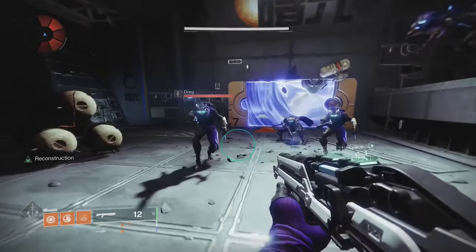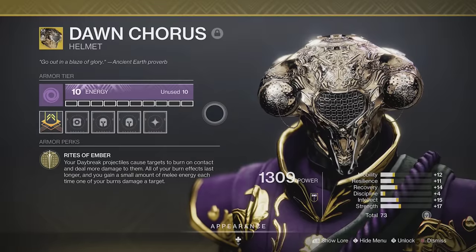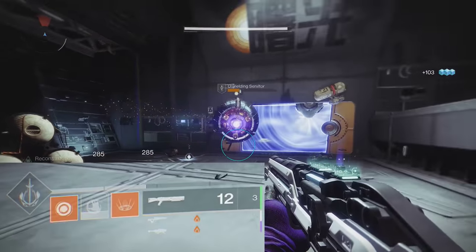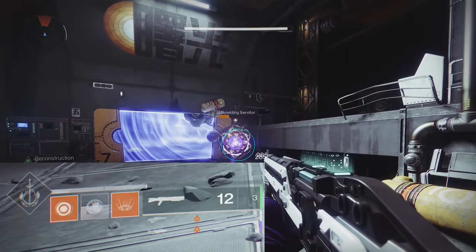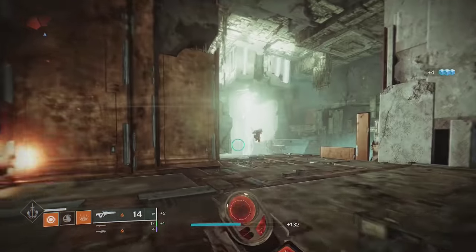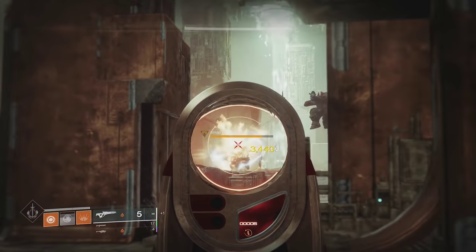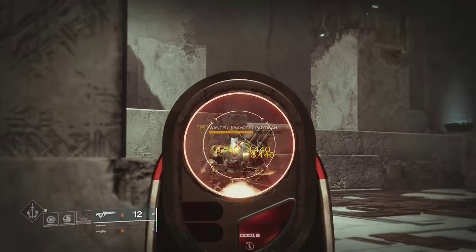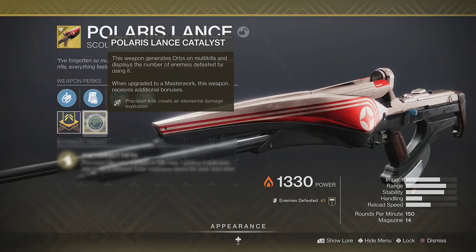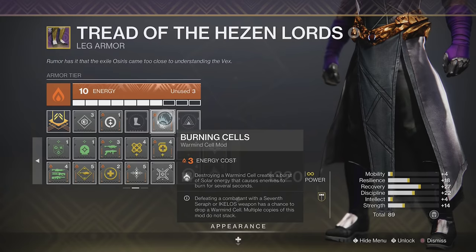Bottom tree Dawnblade creates massive explosions after burning enemies, so we're going to double down on that with Dawn Chorus. This will enhance the Dawnblade super, and more importantly increase the duration of all burn effects, and give melee energy for each tick of burn damage. The melee is OP by the way, so don't underestimate it. There is one weapon in the game that can cause burn damage, and that is Polaris Lance. After getting 4 headshots, the 5th shot will create an explosion that burns enemies. Enemies affected by this burn will also give you melee energy and cause them to explode on death. The Polaris Lance Catalyst also gives it Firefly to create even more explosions. And you know what else causes burn? Burning cells.